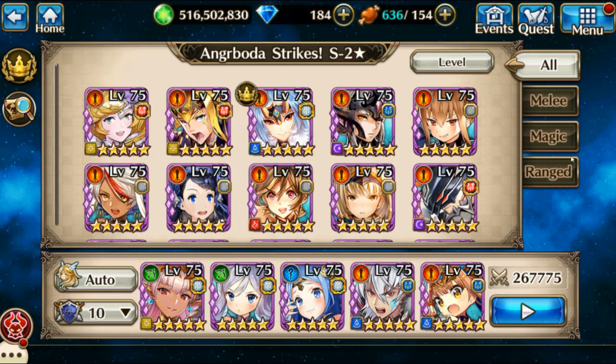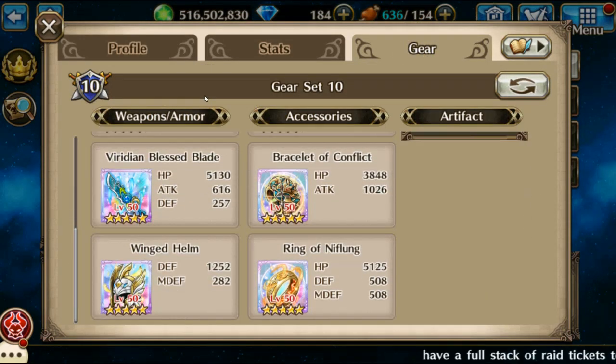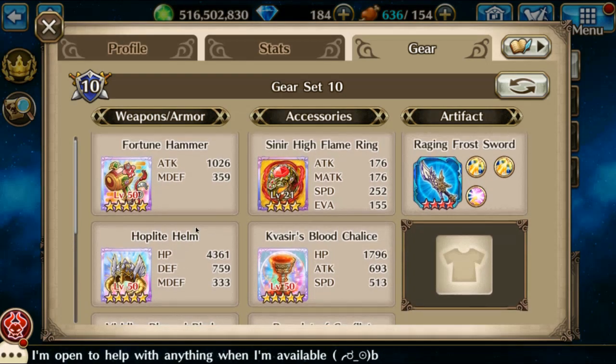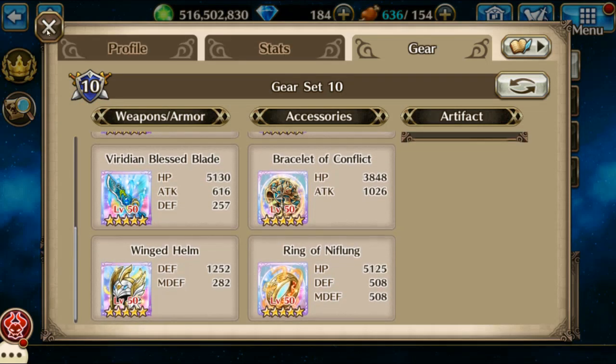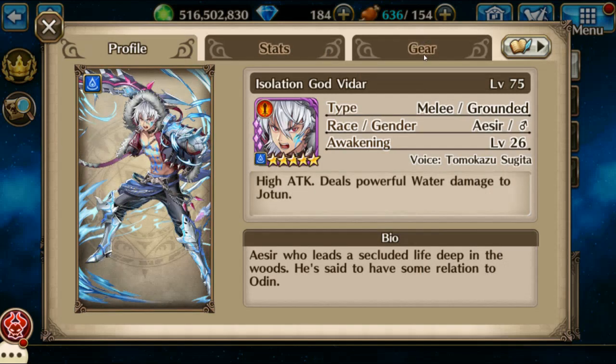Hello everybody, Azumi here again and I'm doing Angerboda Strikes S2. First up in my party is going to be Ulan, and I'm using her because she won't get feared if she's in the front row. I have the fortune hammer, resuscitation for skill gauge up, more resuscitation, and flat healing. If I don't have her set up like that she tends to die a lot.